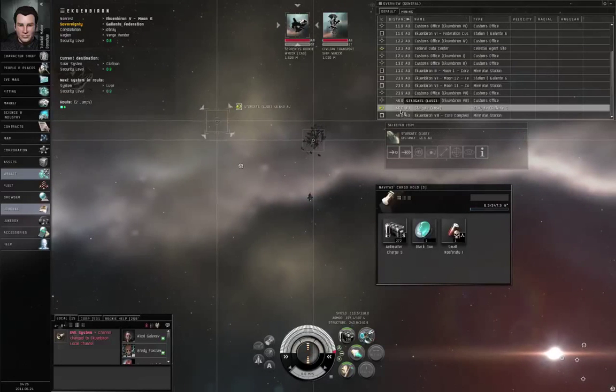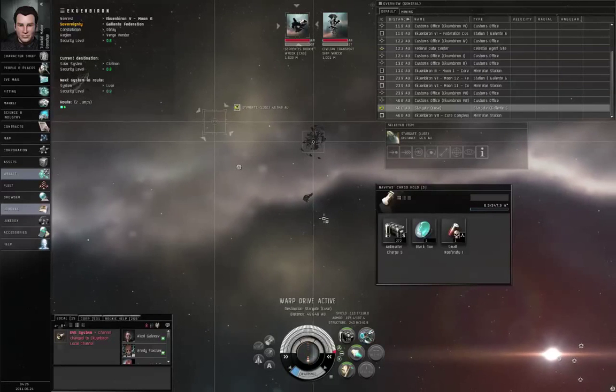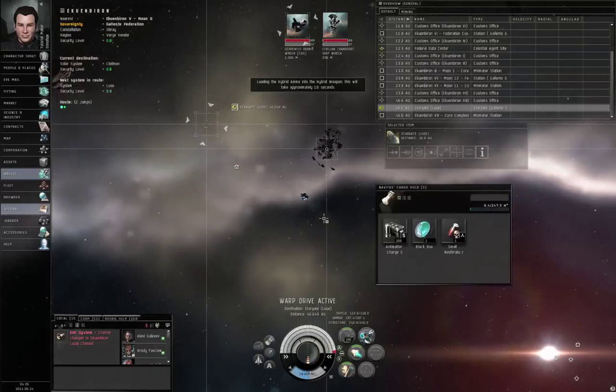Let's head back to Clelonon. Left click the stargate and warp. Let's hit Ctrl-R just to be in the habit of reloading our weapons when we get a chance.